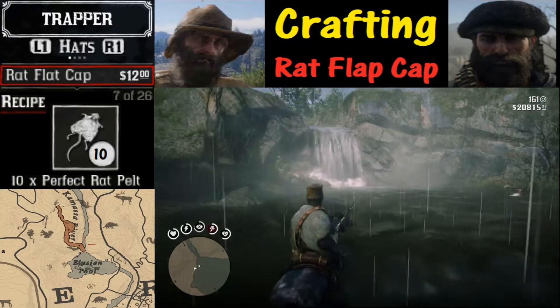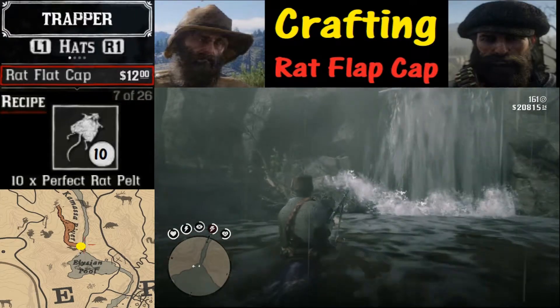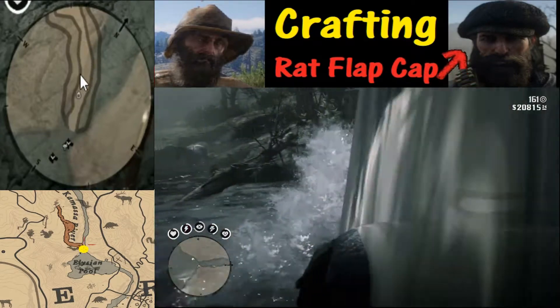First off let's take a look at the place I've had the most luck getting multiple rat pelts, and that's near the Elysian Pool. Underneath this waterfall is a cave, and if you go inside the cave in the yellow area there's going to be a lot of rats.